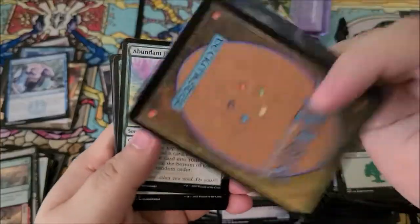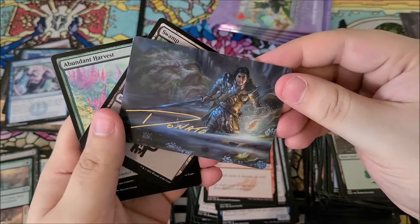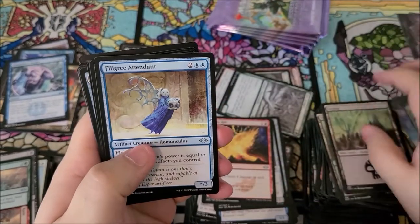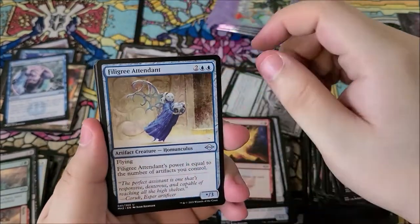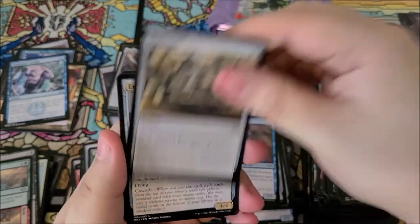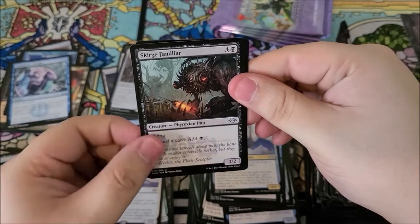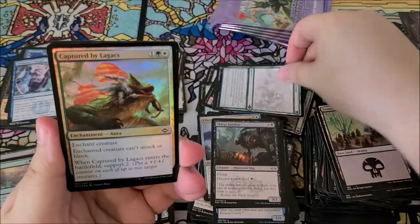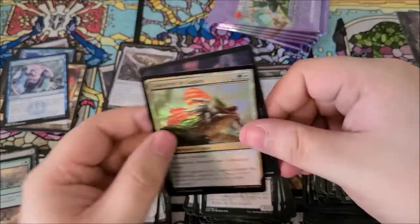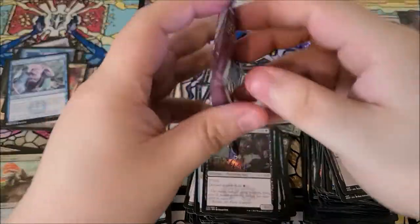We got a signed card — look at us go! I thought it said flight attendant for a second — it's filigree attendant. Fedalkan infiltrator, brain stone, ether sworn sphinx, timeless dragon, scourge familiar, abundant harvest in sketch form, and captured by lagox as our foil.